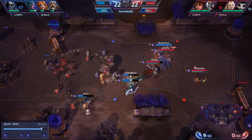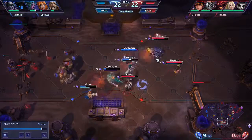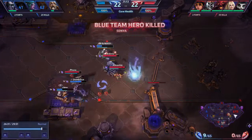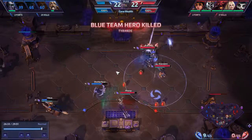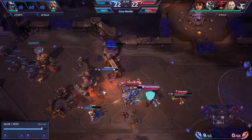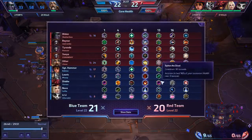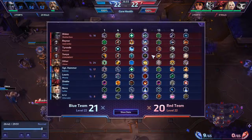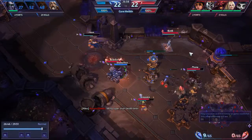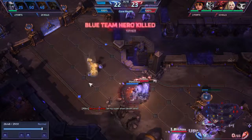We blow up Raynor early, which makes this fight go much better for us. We are just staying alive — maybe Diablo died but it was at 100 again. All their ults except for Wrath of the Berserker are on a serious cooldown — 46 seconds, three of them died.